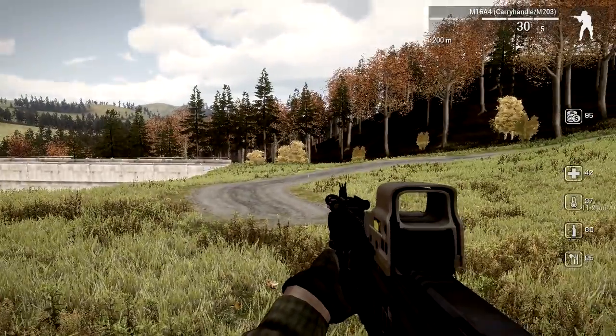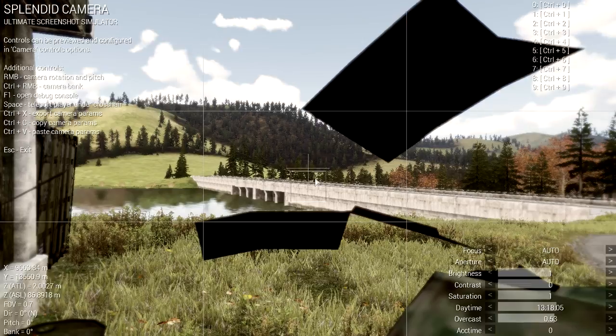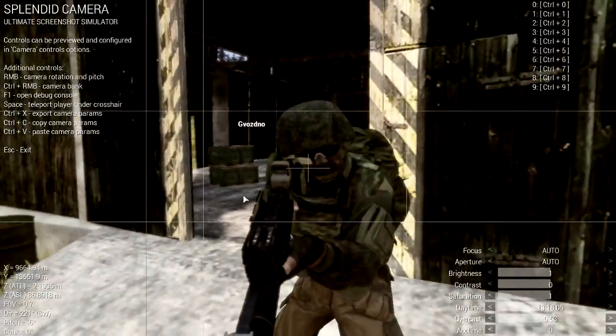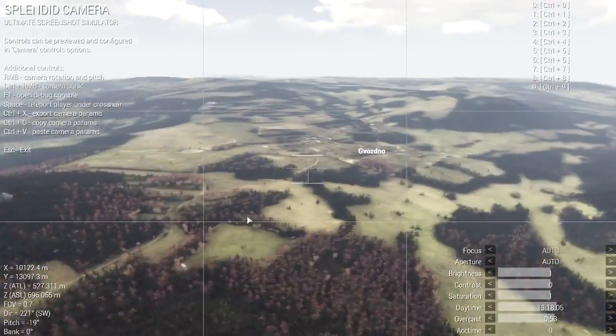It does have enemies — don't worry, you will be fighting people. If we go to — and this is why I like a free engine — it has this camera mode, so you can sort of look around. You can also basically teleport, and this shows the local area.